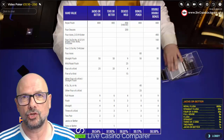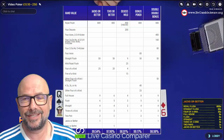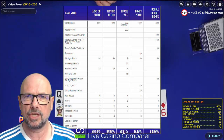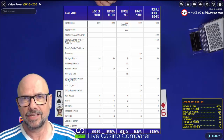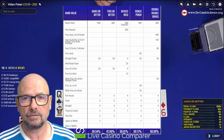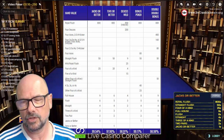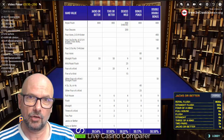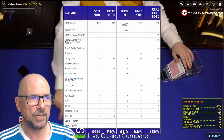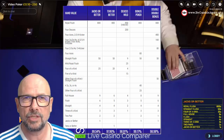Then there's Deuces Wild - all twos in the deck become wild cards, replacing any other card in the deck if you get dealt a two. Then Bonus Poker, and Double Double Bonus Poker. Double Double Bonus Poker has higher payouts and is the most volatile of the five, with higher payouts for four-of-a-kinds because they use kicker cards - depending on what the extra fifth card is, you get a higher payout. The RTPs: 99.54 for Jacks or Better, 97.96 for Tens or Better, 98.91 for Deuces Wild, 99.17 for Bonus Poker, and 98.98 for Double Double Bonus Poker.